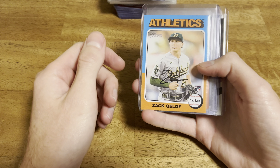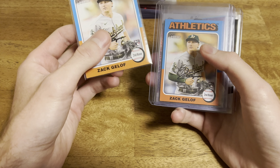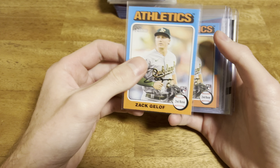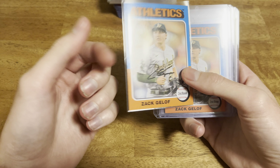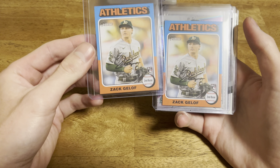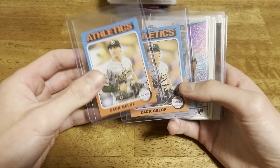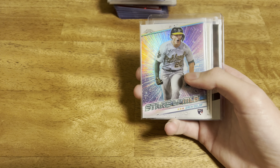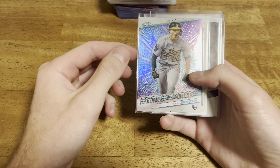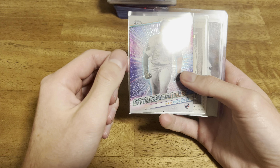Starting off with a couple of Zach Gelofs for the Delaware PC. Just one base heritage - I haven't ripped any heritage so I just picked that one up. And then two of the minis, so I'll give one to one of my buddies. Just the Stars of MLB Chrome version - don't have this one, so why not?